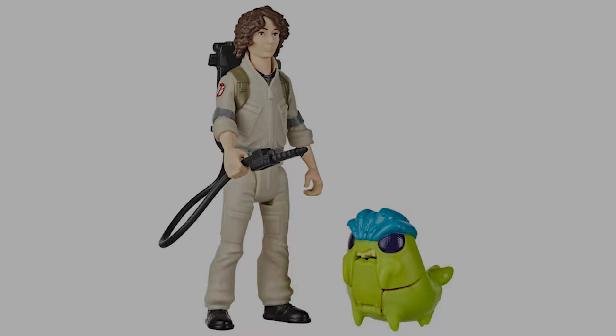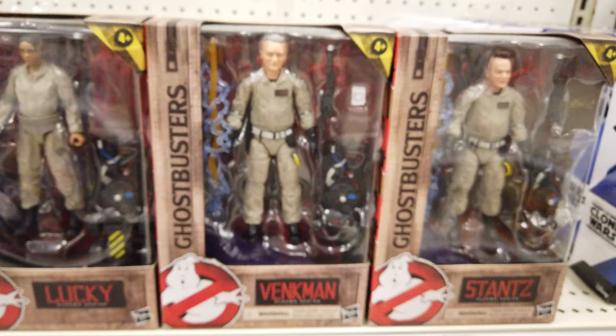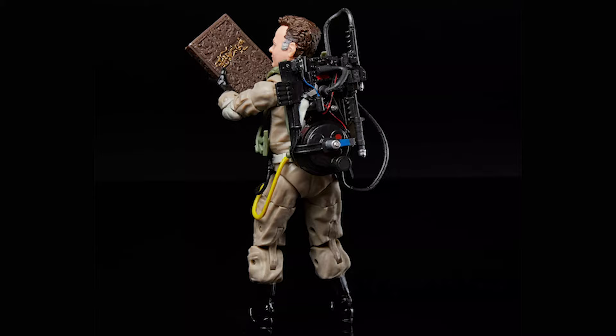The Plasma Series is inspired by Ghostbusters Afterlife. Ray Stantz says don't go chasing ghosts, but if you do, call him. With movie-inspired details and premium articulation, the 6-inch Ray Stantz includes a proton pack, neutrino wand, plasma stream, and Tobin's Spirit Guide accessories.